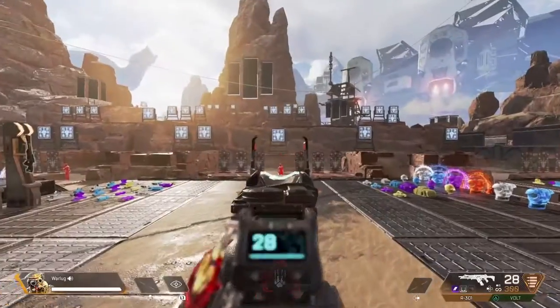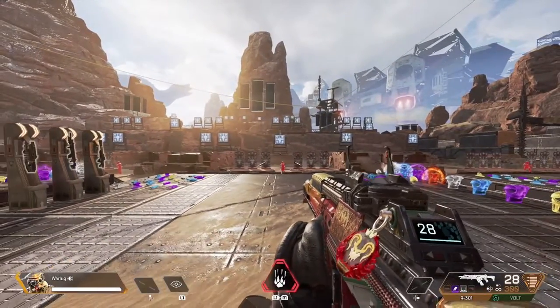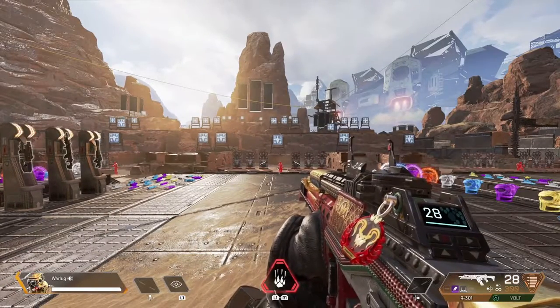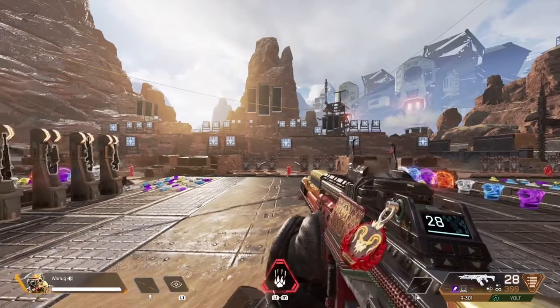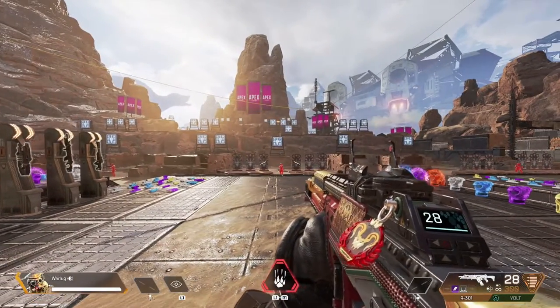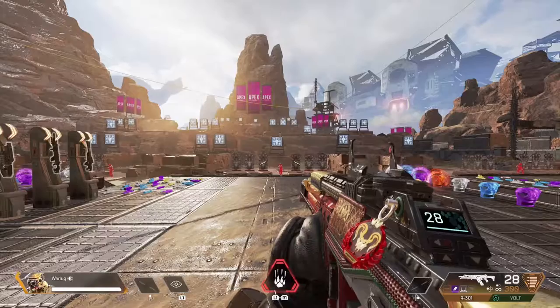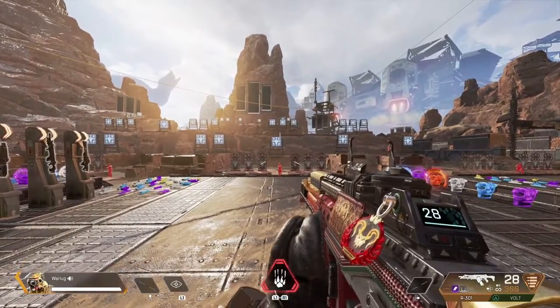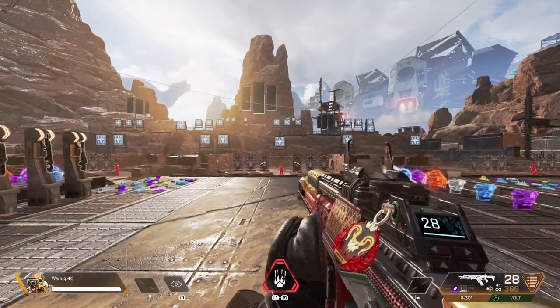Right off the bat, I want you to come down into the firing range, get on the center platform. These are three drills I like to do to warm up. I've got my trusty R301. If you want, you can put a sight on the R301, you don't have to. Otherwise, just get two purple mags and about 300 rounds of ammo in each gun.